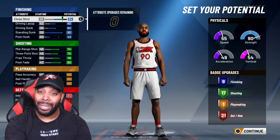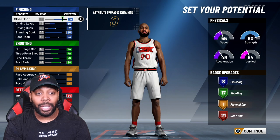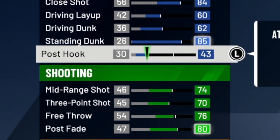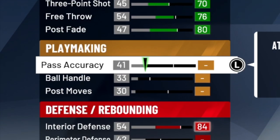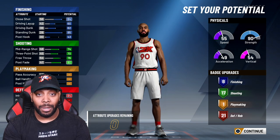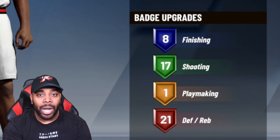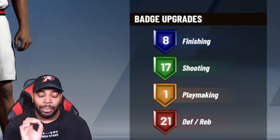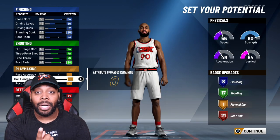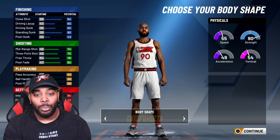You want to mix a little bit of apple with a little bit of cherry. As far as the finishing attributes go, make sure all the attributes are exactly like what I'm showing. This is before I go in and change my height, weight, and wingspan. You want to make sure you have at least 8 finishing, at least 17 shooting. We don't worry about playmaking overhead - all you really need is quick first step. Make sure you have at least 21 defensive badges. If your badge upgrades and attribute upgrades don't look like this before you change height, wingspan, and weight, you're doing it wrong.